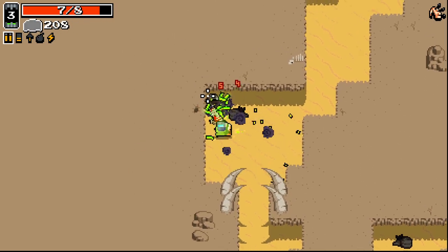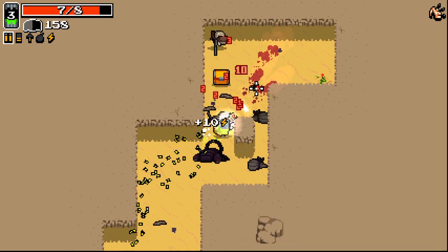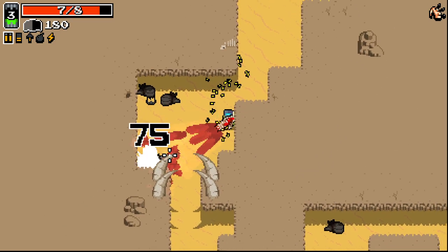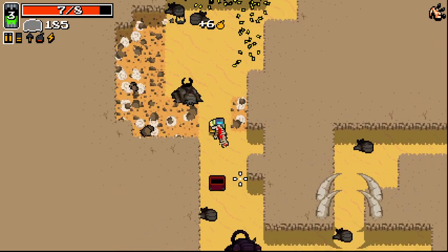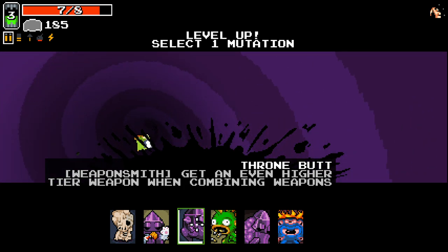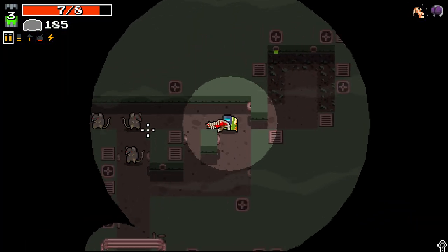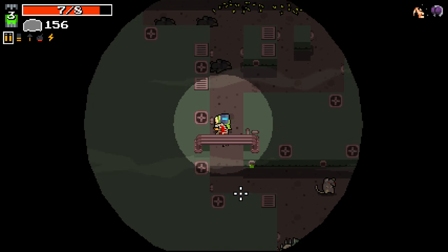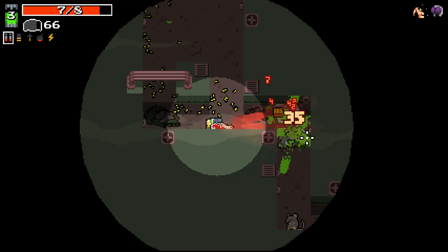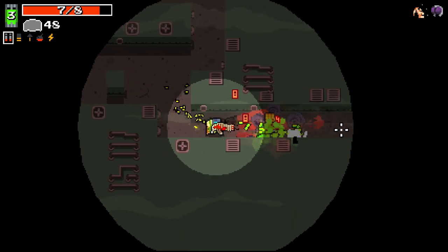Let's combine those two. We got a triple blood rifle here. So we're going to be using a lot of weapons we maybe aren't so familiar with, or maybe use ammo we're not expecting, because it doesn't stay within the class of weaponry you're using — just because it's a shotgun doesn't mean you're going to get another shotgun. Our throne butt here is getting even higher tier weapons when combining. That seems really good. I think power craving for weapon mods and throne butt for this guy are things I want to be taking pretty much every time.